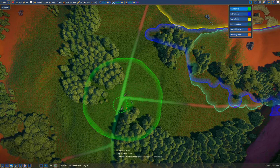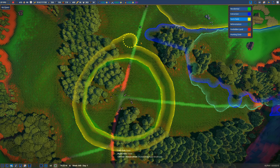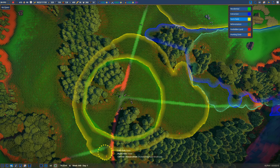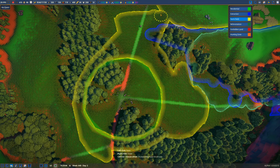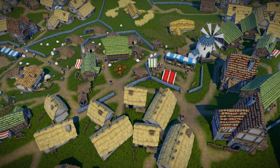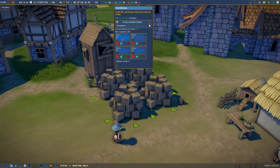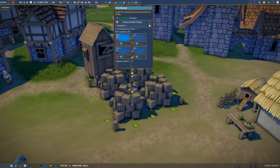From there you can build farms, lumber camps, and stone cutters outside of the residential area, later filling in between the homes where wasted space is with other services such as weavers, tailors, and food. You'll only need a few warehouses as their main function is to serve trades. Select the item you want to trade — in this case it's going to be cloth.